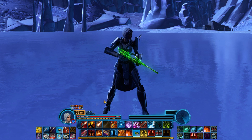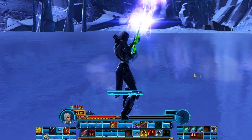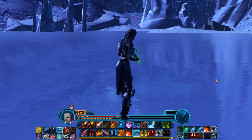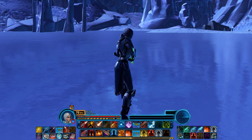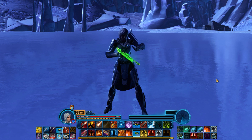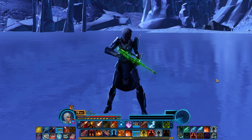By default, your first 9 abilities are already keybound to the 1 through 9 keys on your keyboard, but you can add additional keybinds to make activating abilities easier. For example, you could keybind your Q, E, Z, X, C, F, and R keys around your movement keys to use some of your most used abilities with.